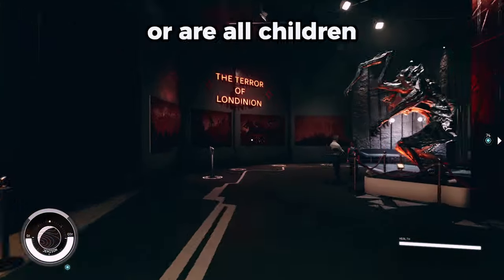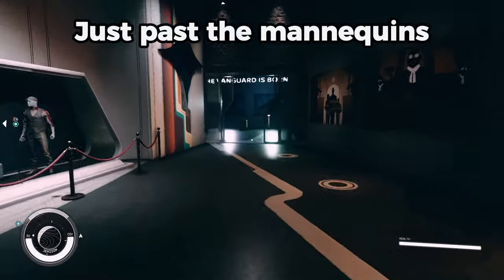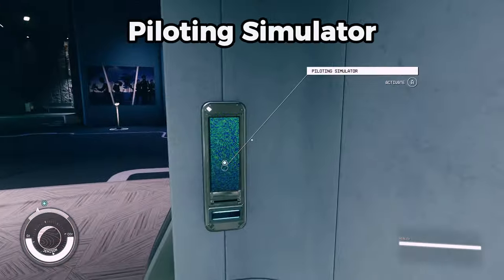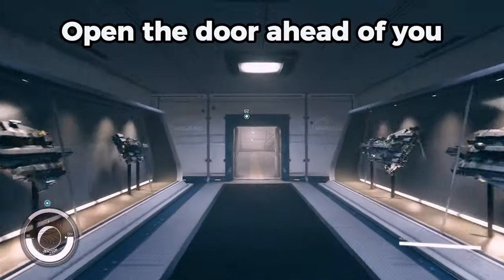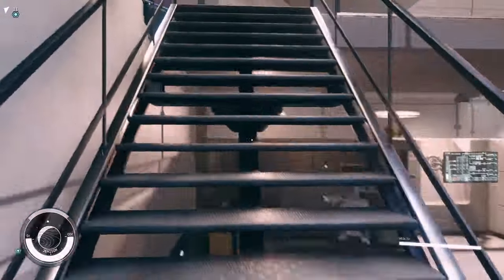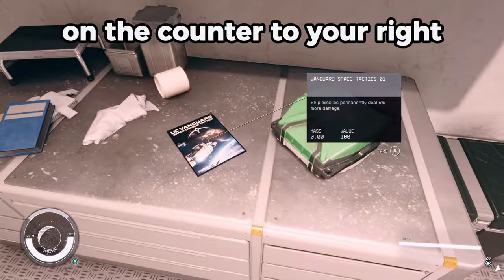Just past the mannequins that aren't deep mining spacesuits is the Mast Vanguard Pilot Simulator Elevator. Take the elevator to the piloting simulator. Open the door ahead of you. Walk to the two staircases at the end of the hall, take the right staircase, and enter the room directly ahead of you. The magazine will be located on the counter to your right.